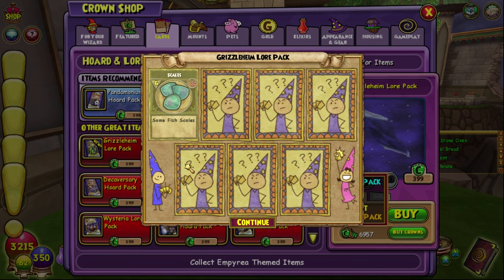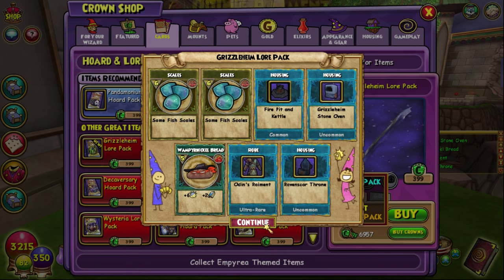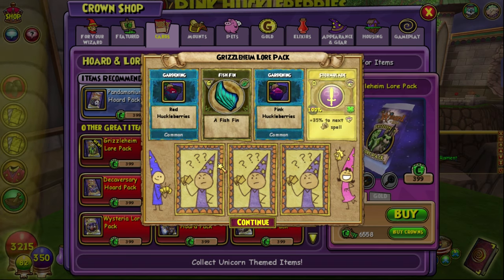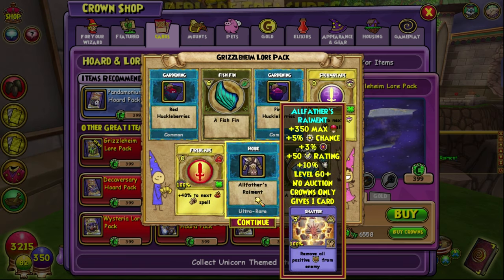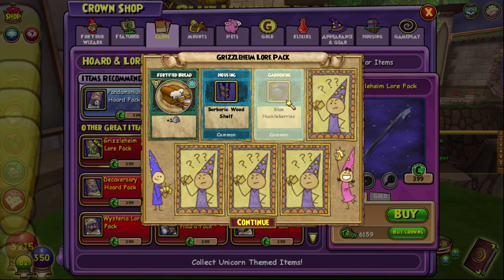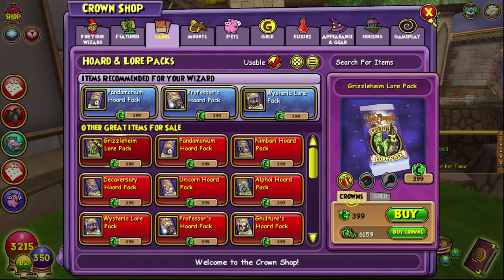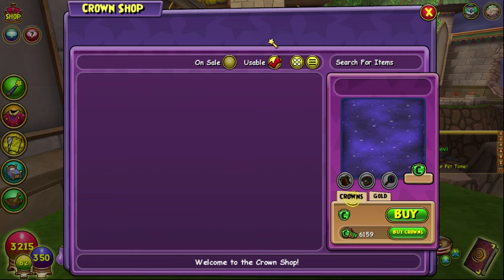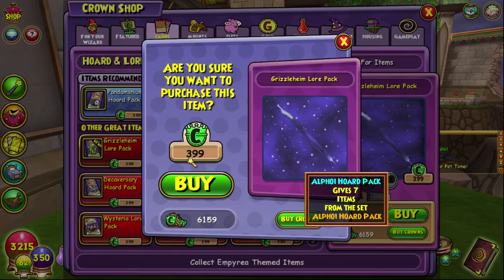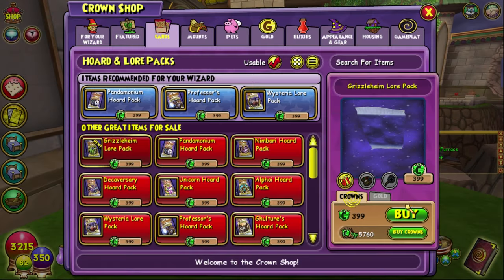I'm actually trying to get all of the music scrolls for my Death, so that's fun. Can we just get something good please? Nothing we haven't already gotten. We're never gonna get a spell — welcome to my luck. Our pet hatched! Let's look at the pet real quick — good job, we can now equip it.